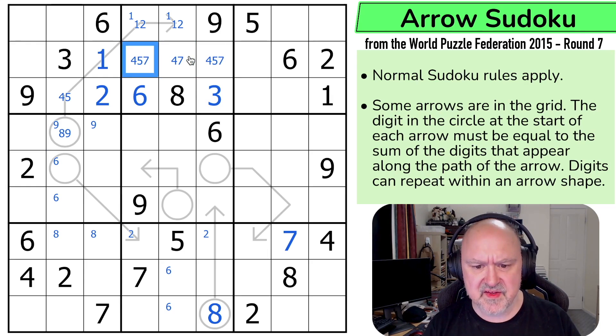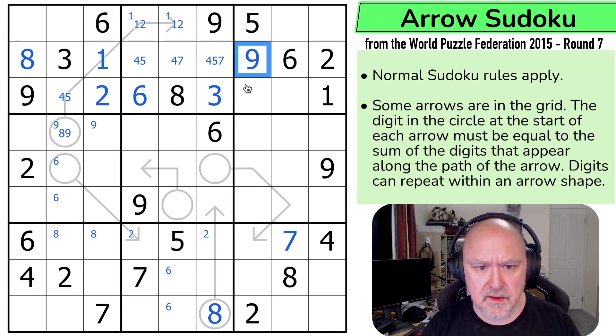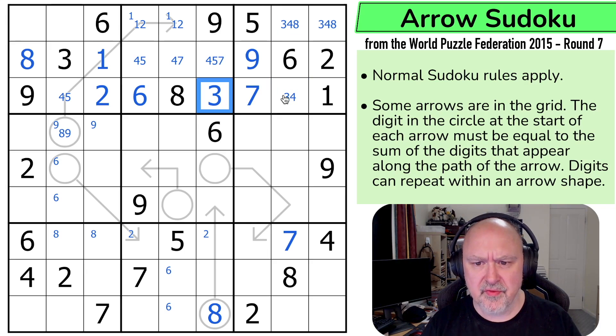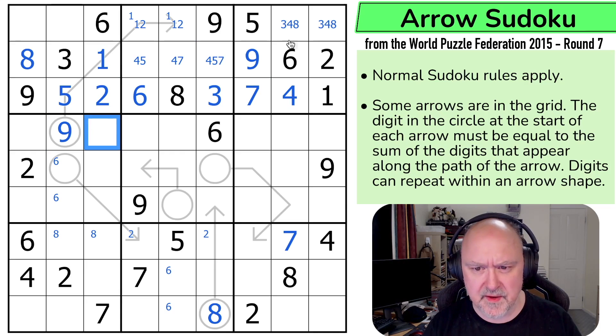There's no five there, and no seven there — so these cells are an eight-nine pair. That places the nine. I need a seven in one of those two for the row, and that seven looking up says not there — so that's the seven. This is a triple of three, four, and eight; there is no eight there. The three makes that cell the four, and that cell the five. So these are six and three. This is the nine — I suspected it would be, but hadn't proved it yet. This is a three-eight, and this is a one-two.